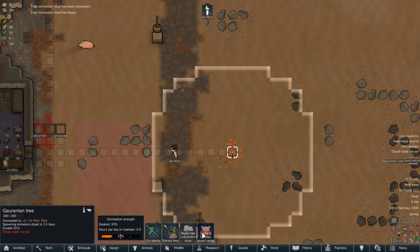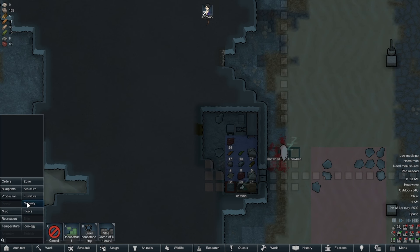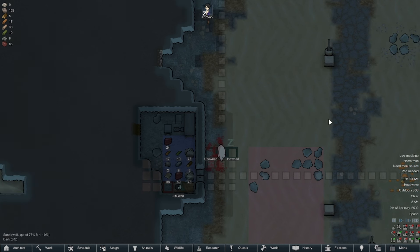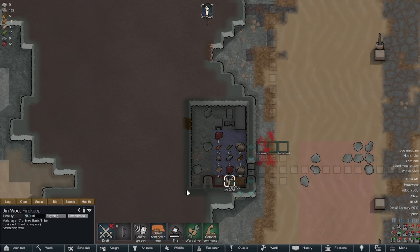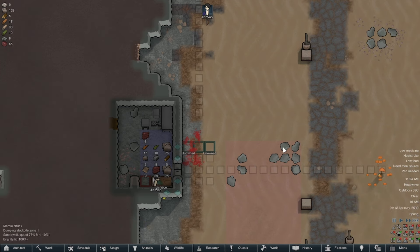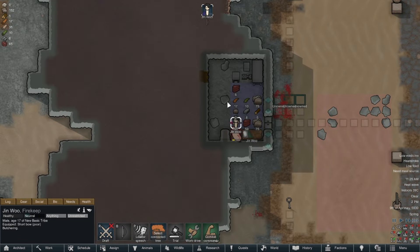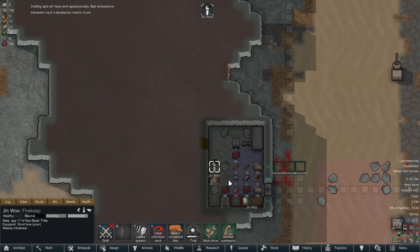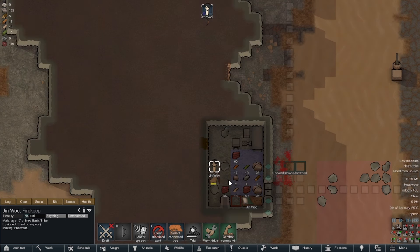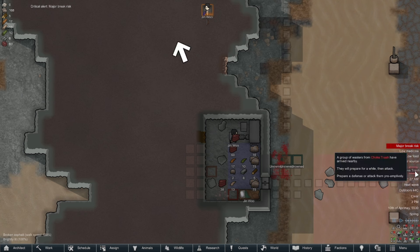I set our first dryad allies as berry food makers to address our lack of any sustainable food source. This day was mostly uneventful — some random dry lightning storm and more base mining and wall smoothing to make the cave base look a bit more polished. I then have Jin Woo finish off the last pig, and I use the pig skin to make a full pig tribal armor set to ward off the heat so our only colonist doesn't die of heat stroke. The next in-game hours pass uneventfully until I finally get my first raid.